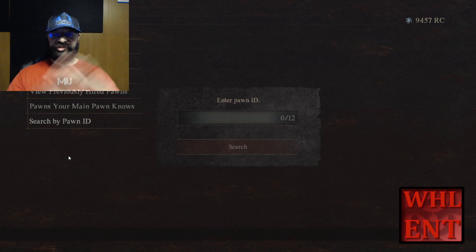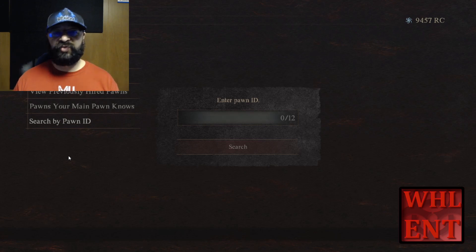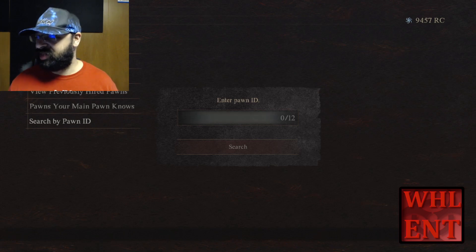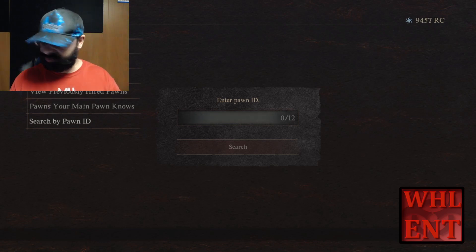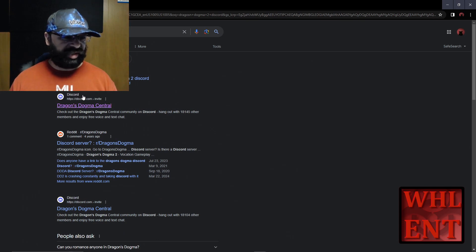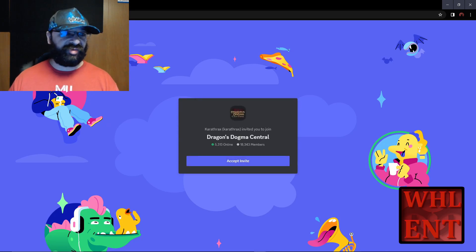This is all leading up to showing you a couple of different sites that are going to actually show you people hiring out their pawns for specific things. First off I'm going to show you is the Dragon's Dogma Discord. I'm going to bring it up real quick - and again I'm not editing any of this because I don't want you guys to think I'm doing anything shady.